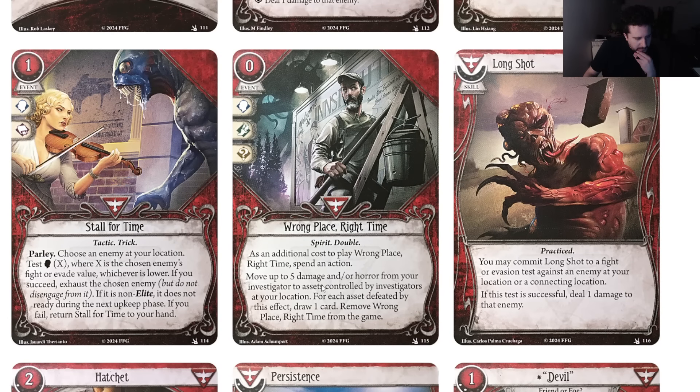There was also the other double card — move up to five damage or horror from your investigator or an asset controlled by an investigator at your location. For each asset defeated by this effect, draw one card. Then remove Wrong Place Right Time from the game.